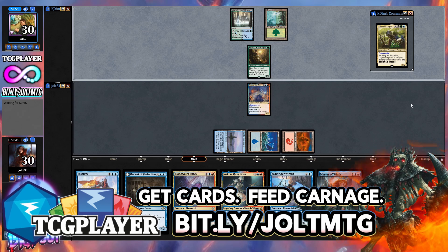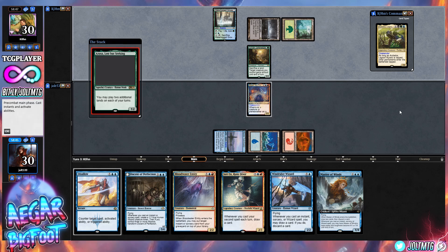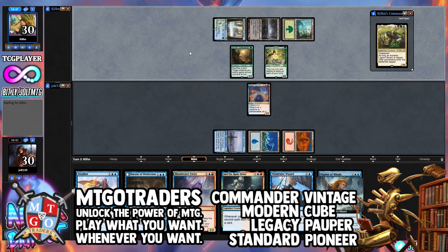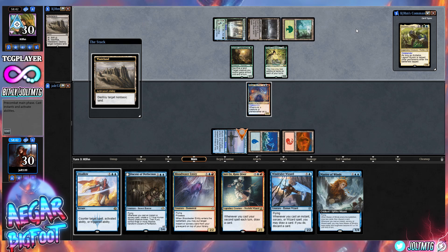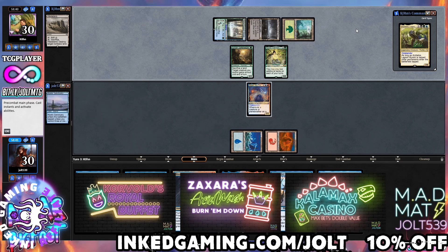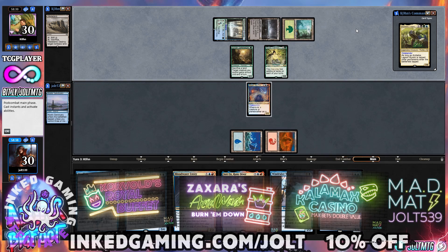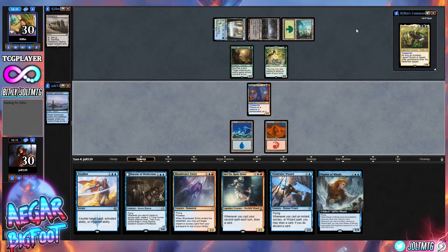Next time you're looking for some cards, please consider using that — it costs you nothing and it helps support the channel. Also shout out to MTGO Traders — if you're looking to play the brand new set online, they've got you covered with most of the new cards in stock. Also a quick shout out to ingaming.com/jolt — that'll get you 10% off gaming accessories, no propane accessories yet, until I can attend the board meeting.